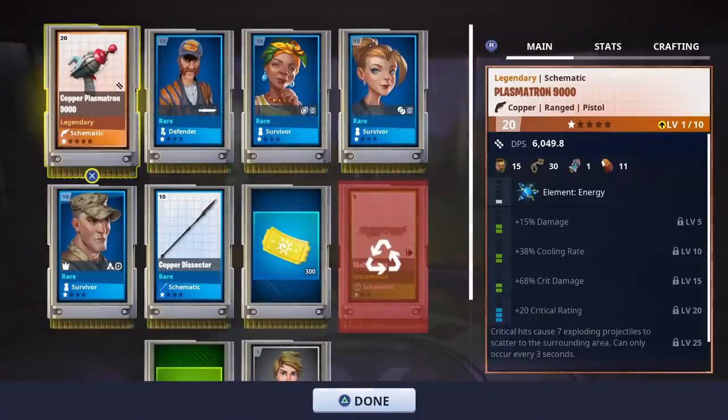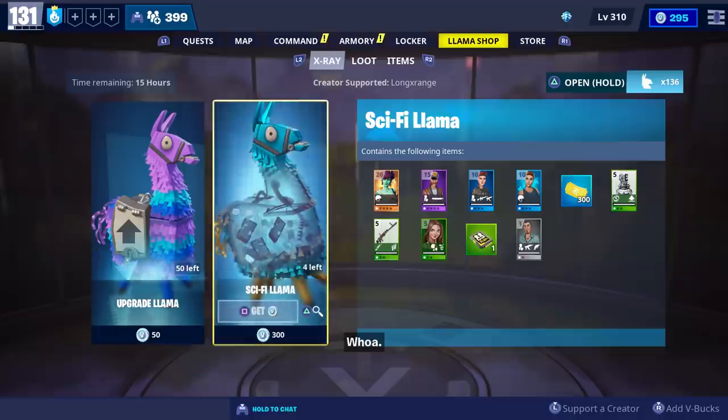If you're missing some sci-fi weapons you can try opening up those sci-fi llamas, though I'm not sure how long they're going to be available. There are the perks that came with our Plasmatron 9000. You can get sci-fi heroes from them as well.